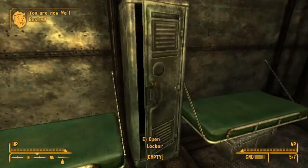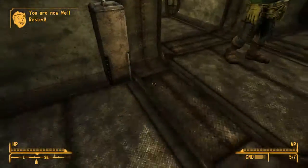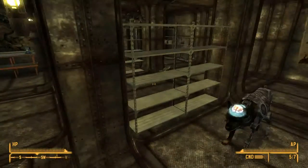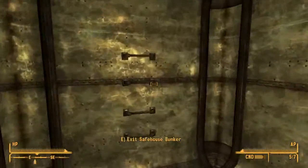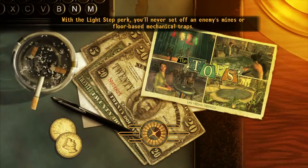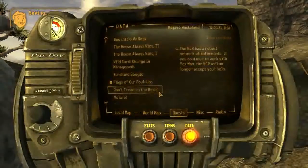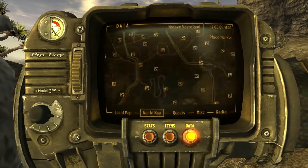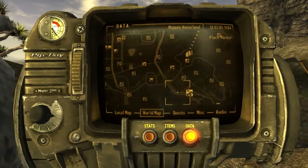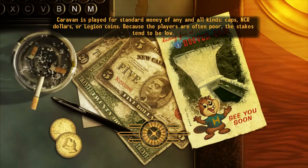I got that quest a long time ago. We don't have the explosive skill. We're going to head to the NCR camp — Camp Golf.